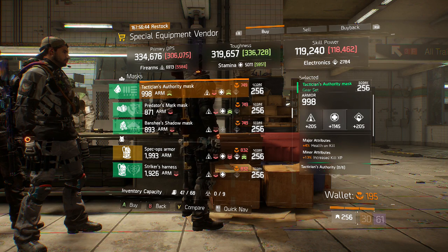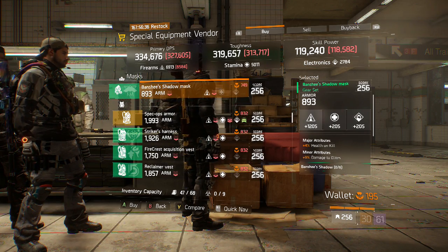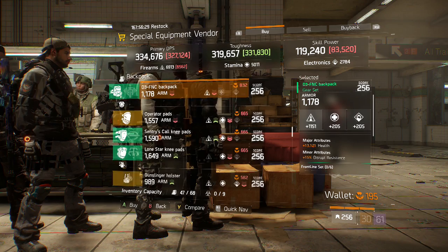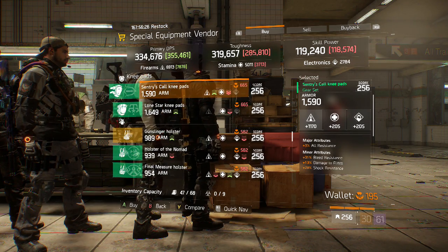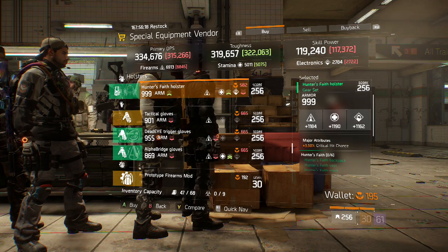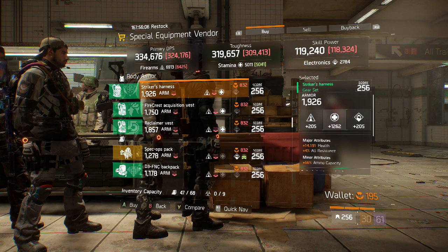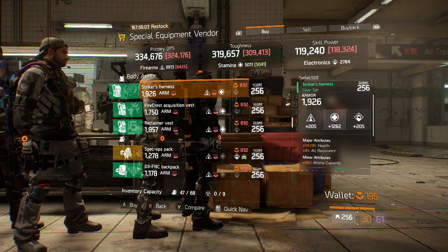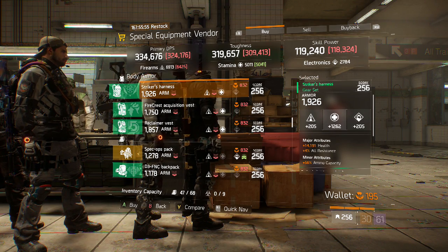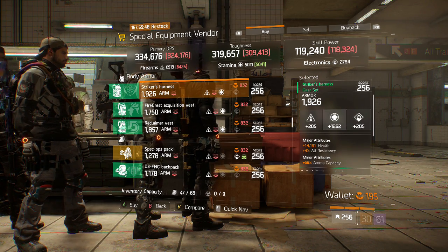Next up we're going to scroll through all the gear set pieces here in the Special Equipment Vendor. Also still here in the special equipment vendor with the gear set pieces, one that stood out the most was this Striker's Harness, which has 1262 stamina — very high, with the max being 1272 — 14,191 health, 4% all resist, and 56% ammo capacity. You could roll away the all resist for health on kill or any other major attribute you'd want in that slot.